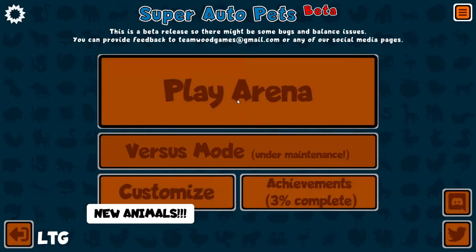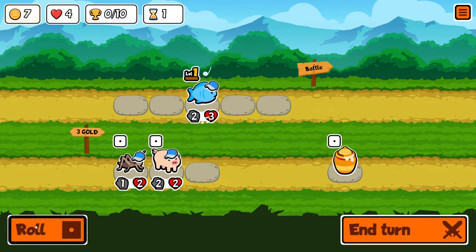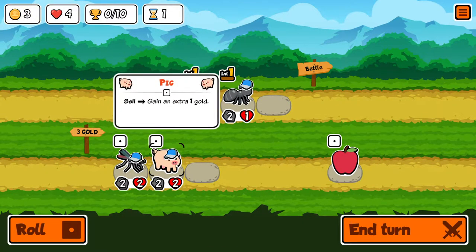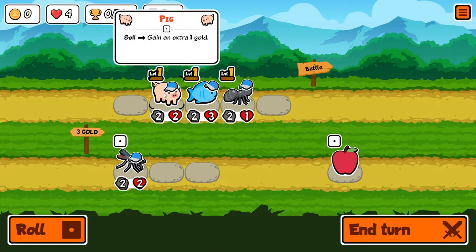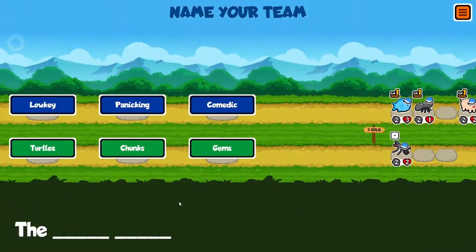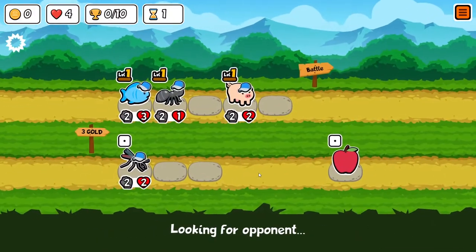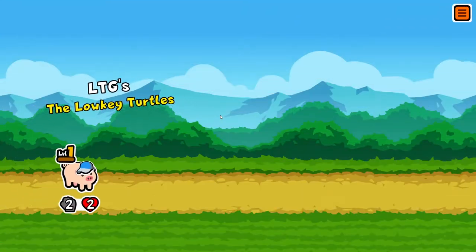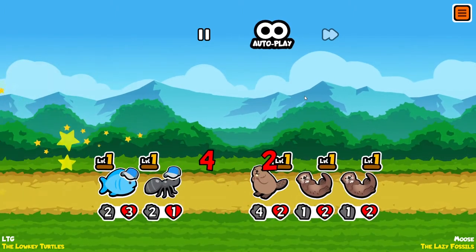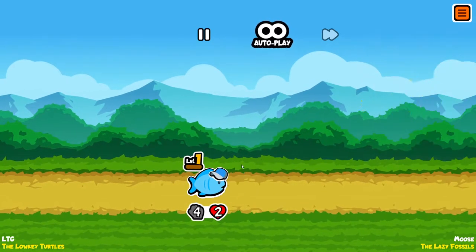Super Auto Pets, let's go! The fish was pretty good last time, I'll take a fish. Ant is okay, pig at least sells back for some gold, but these are pretty crappy. Nothing to freeze - we will be the low-key turtles. That's a big unit out front. Never mind, we're good - fish too strong.